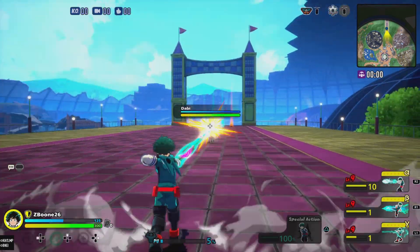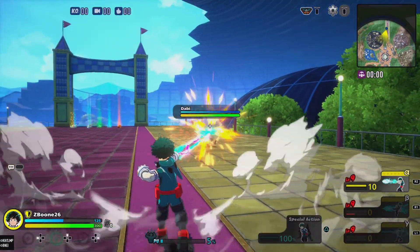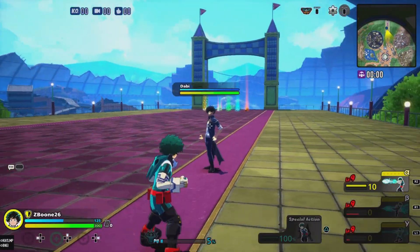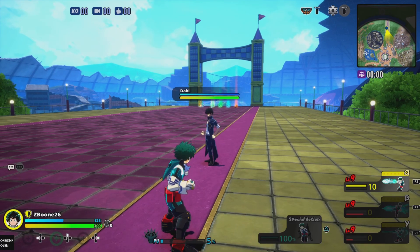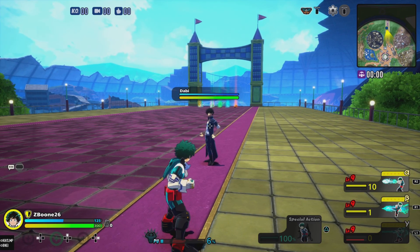Next we try out Black Whip and combo that into St. Louis Smash. You can pull the enemy forward and then hit them with St. Louis Smash — a nice little combo that does a pretty good amount of damage. The opponent shouldn't be able to escape that maneuver, and you should be able to land both hits as long as you get the Black Whip off.